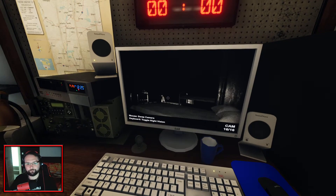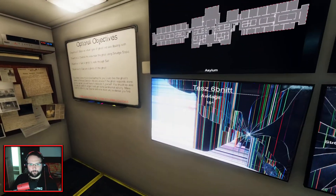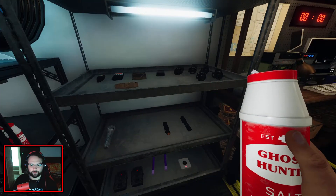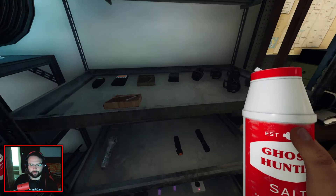I can somewhat see in there. Anybody shot if you see any orbs. I'm fairly sure we'll notice if it's a dot projector - that is a pretty poor camera angle to be honest with you. What else have we got to do? Salt, smudge stick - I might actually take a smudge stick in there now. Take the salt in there. It can't be a wraith, so let's take a book.